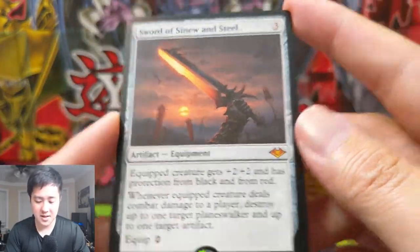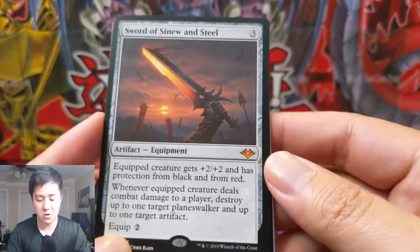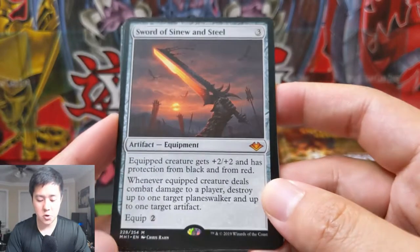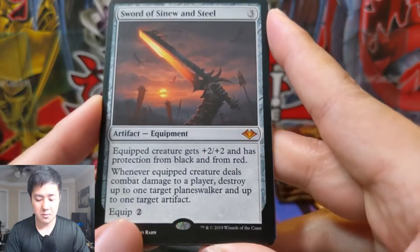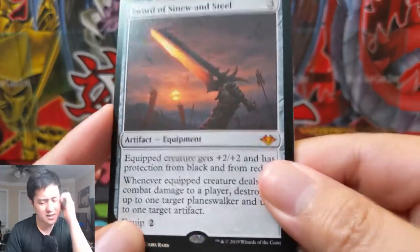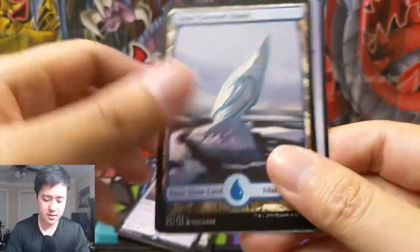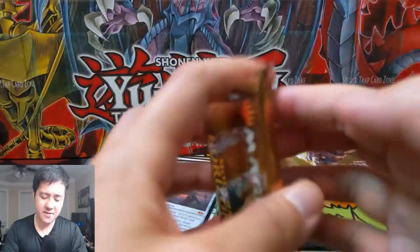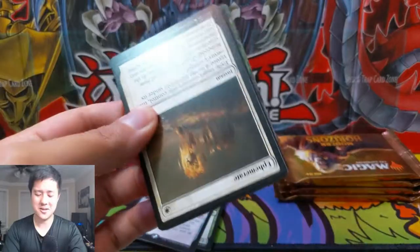Always a big fan of the swords. They're always three mana and two to equip, and they always give plus two plus two and protection from two colors. This one is black and red - whenever the equipped creature deals combat damage to a player, destroy up to one target planeswalker and up to one target artifact. I feel like that's a little too specific, so I'm not crazy about that card. I feel like I like some of the older ones like Feast and Famine, War and Peace - those are the only two that come to mind.